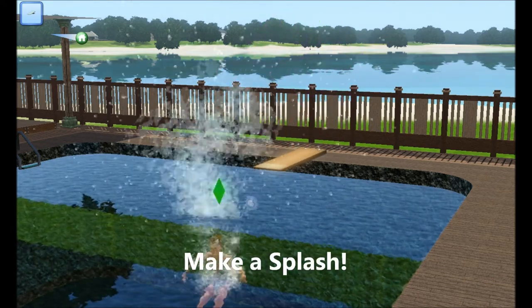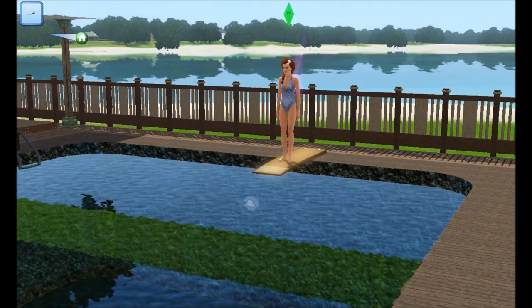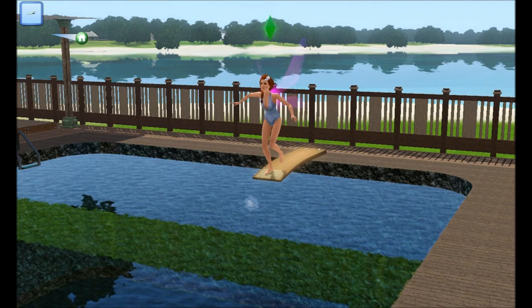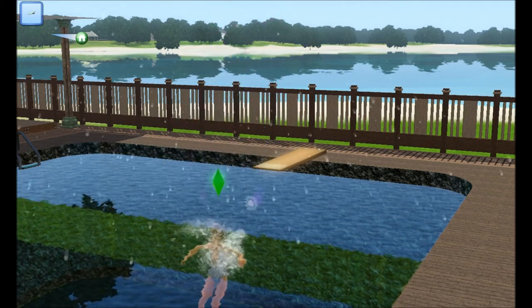So the first option is Make a Splash, which is basically just a cannonball — a sloppy cannonball. And here's a slow-mo version. I'm assuming that you get better with skill the more dives you do, but I'm not sure.